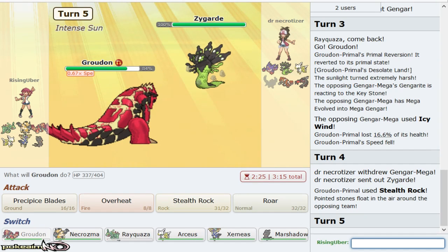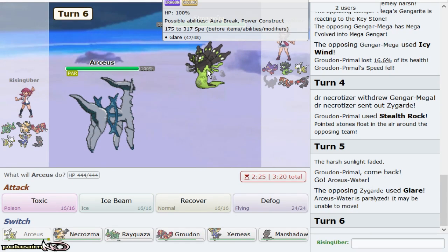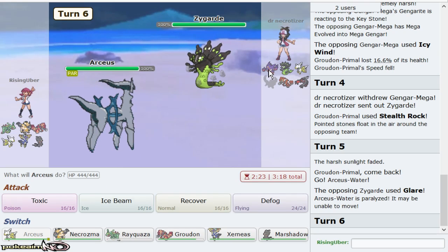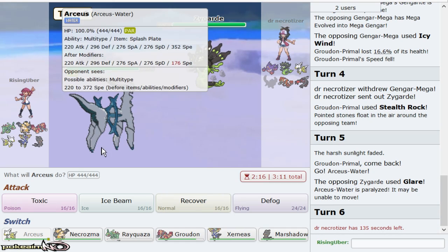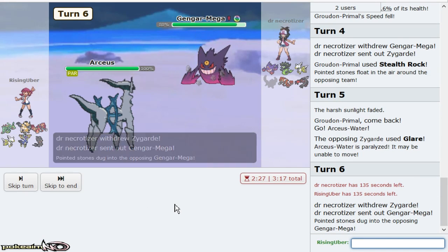Zygarde comes out, so we'll go Arceus. If it goes for Glare, that's fine too because I can just Ice Beam anyway — I can still Ice Beam regardless of the Glare. And if it brings out Gengar, it might have Hex. While sacking this does make me weaker to something like Yveltal, by getting the Ice Beam damage off on Gengar, Specs Xerneas just destroys it. So I'll throw off an Ice Beam here — basically Specs Xerneas is going to be able to pick up the KO.